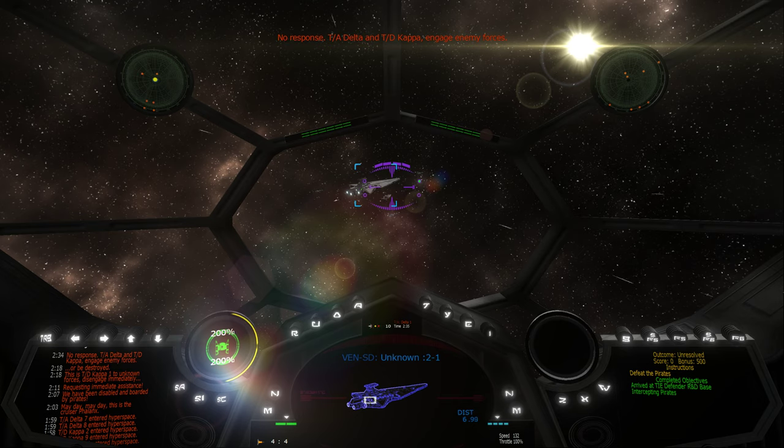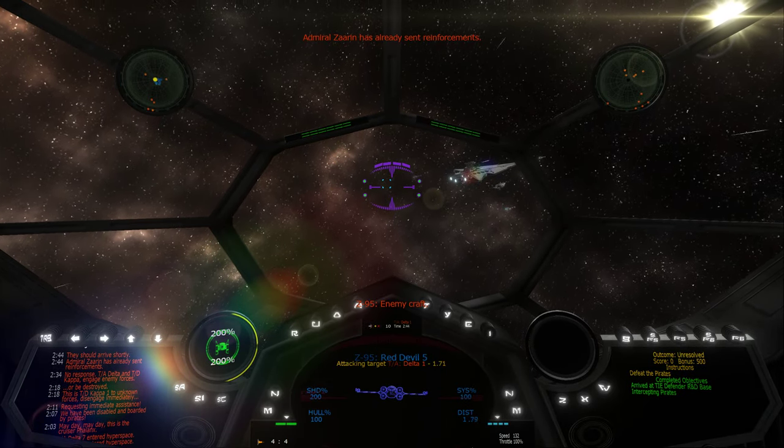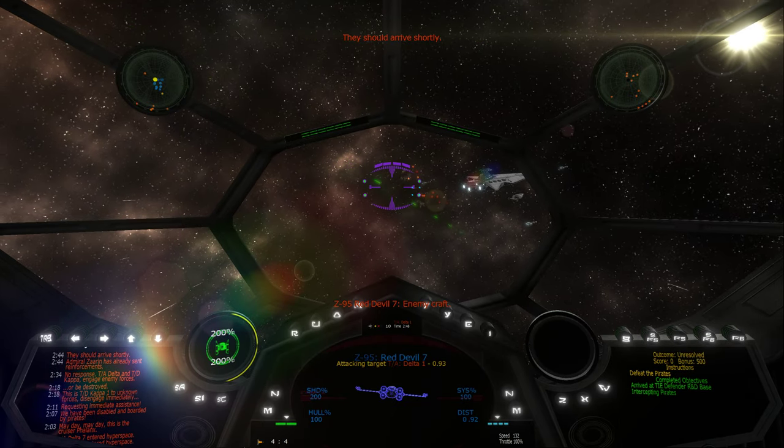No response. TIE Advanced Group Delta and TIE Defender Group Kappa, engage enemy forces. Attacking craft dead ahead. Admiral Zion has already sent reinforcements. They should arrive shortly.